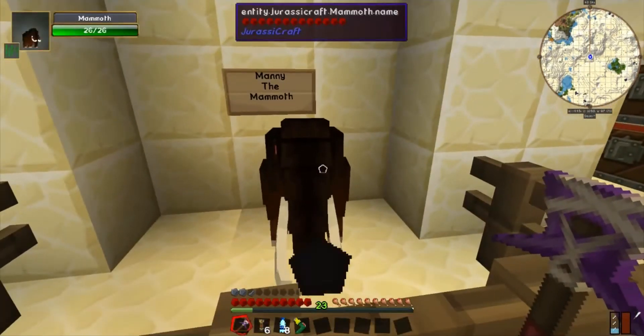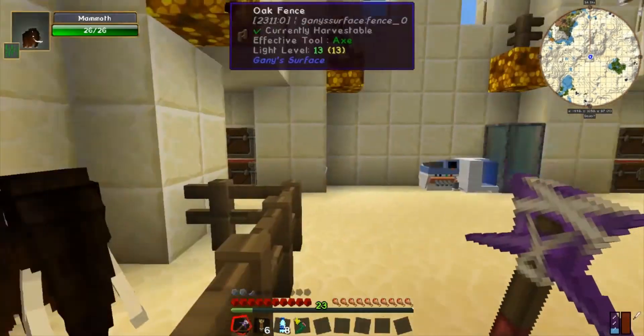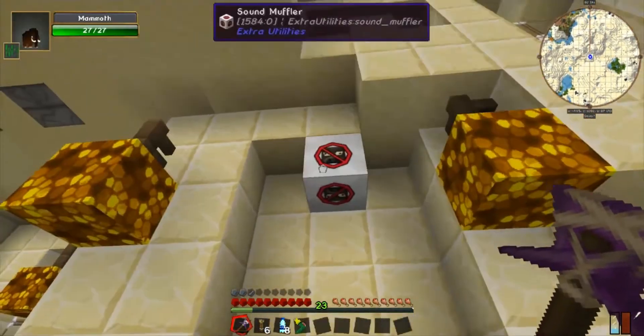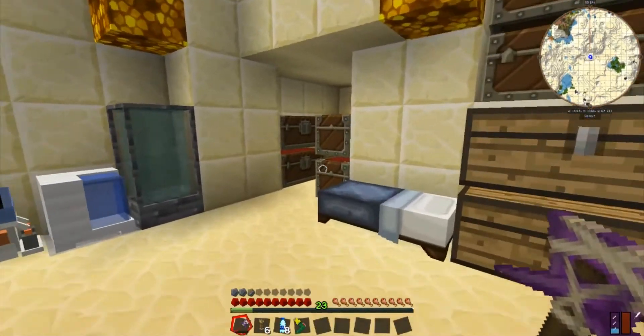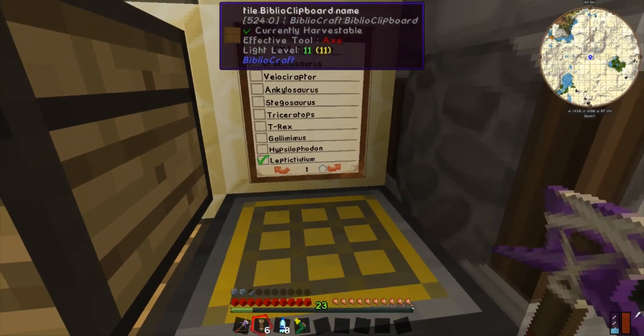I also built a sound muffler because Monty is getting really loud - he appears to be growing, so I gotta be careful you can break something. The muffler works pretty well. I've also created a meta checklist for every single DNA required.